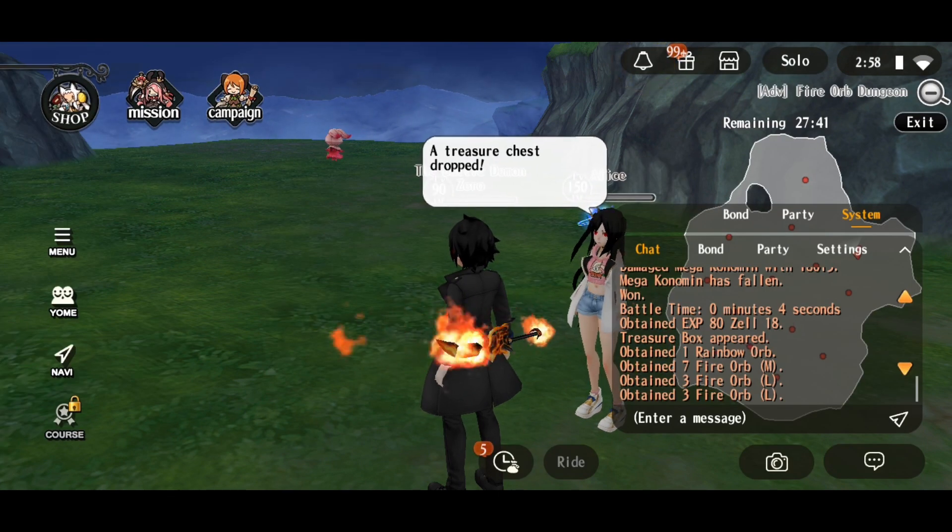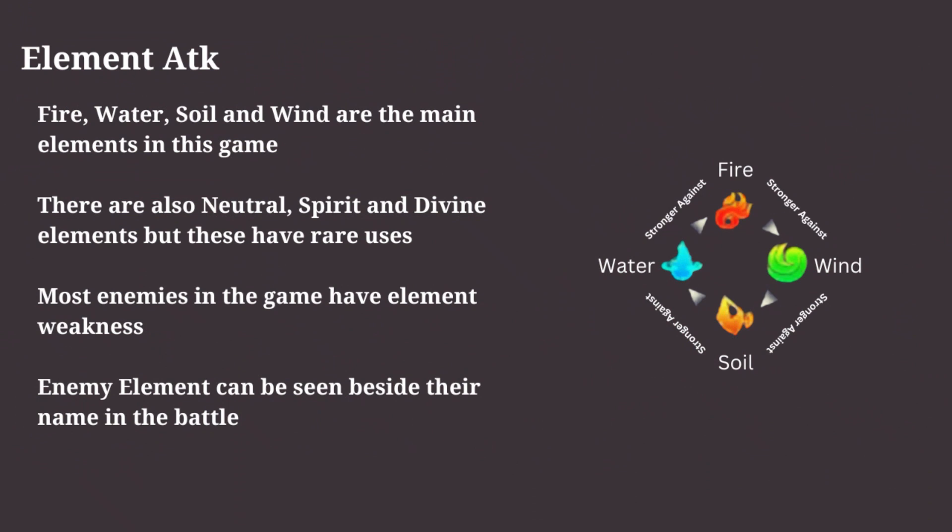The next thing to learn is element attack. Fire, water, soil, and wind are the main elements in this game. There are also neutral, spirit, and divine elements, but element attack doesn't apply to these.